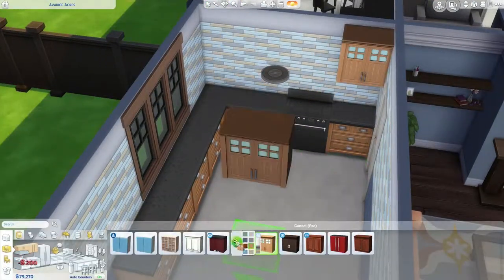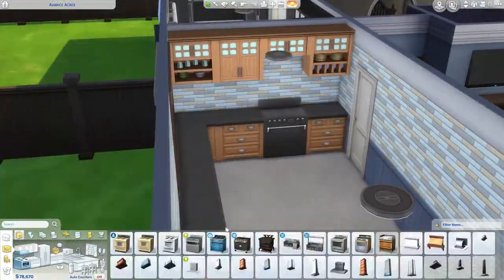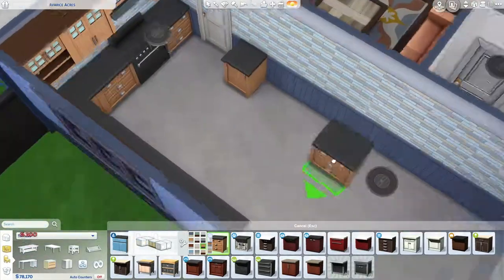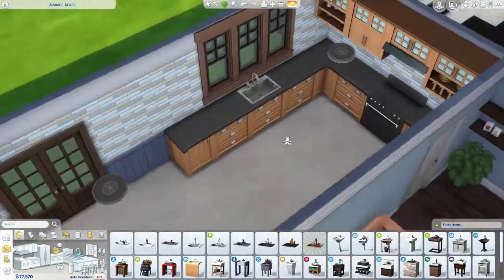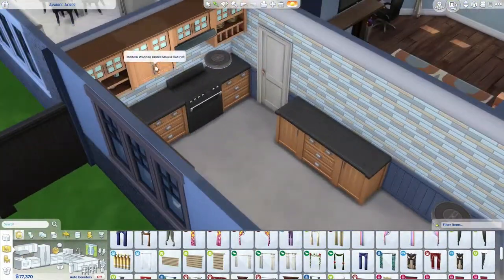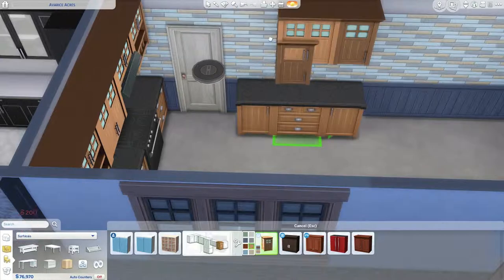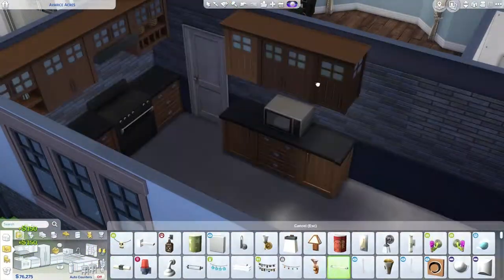I felt like going for that run-down look didn't really work, because I feel like a lot of items in Sims 4 are quite sleek and contemporary, and you don't get many run-down items basically. We got a few items in City Living which were dirty and stuff like that, but there's just not enough. So I decided, as well as not wanting to go down the stereotypical route, I'll stick with having a nice simple family home.